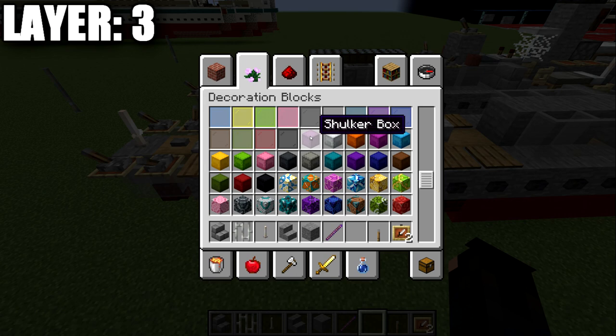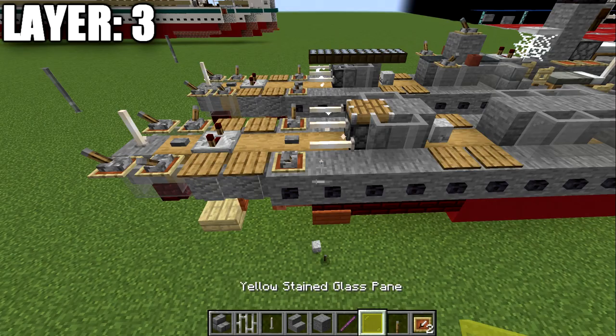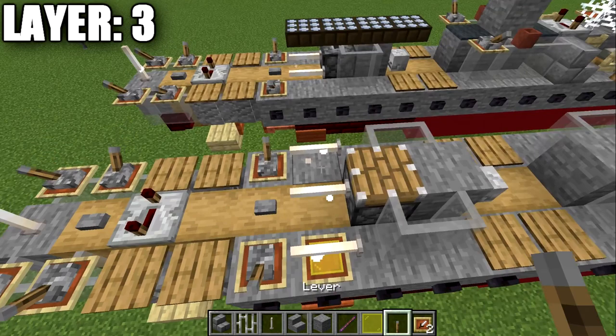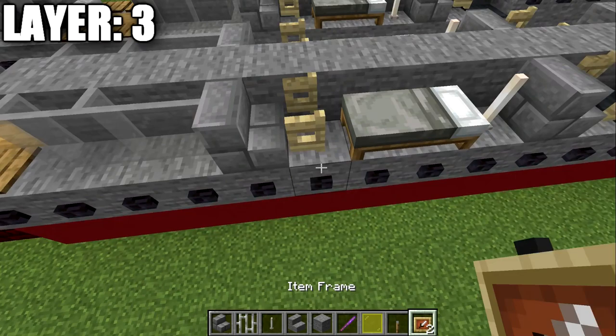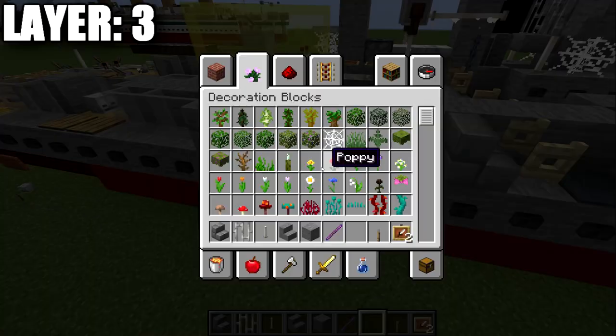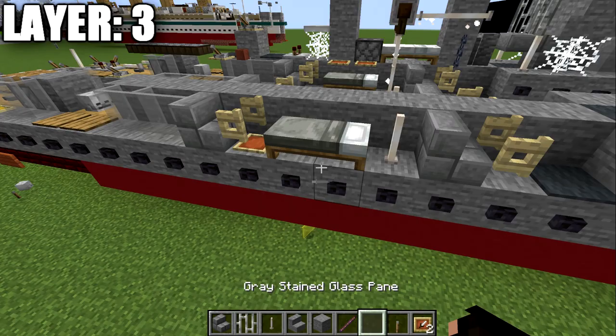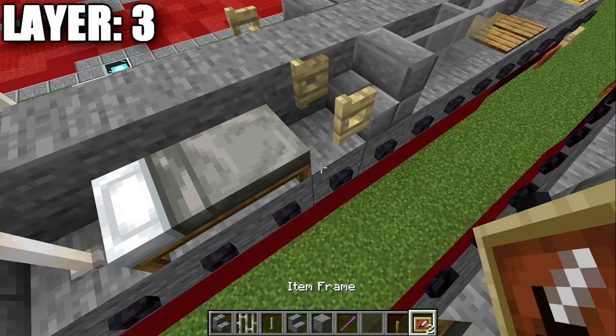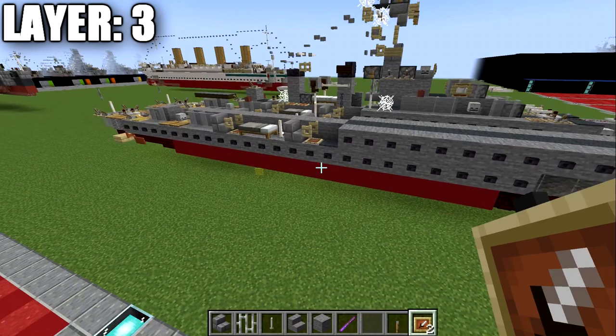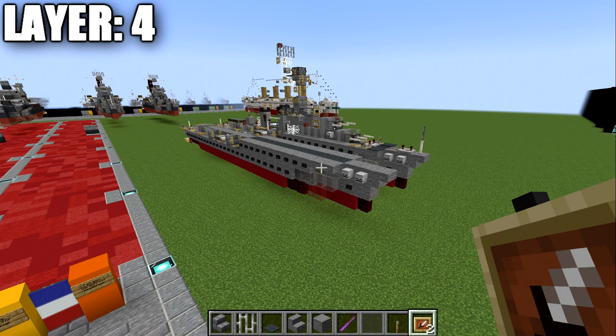One additional feature for Java players: you can place an item frame in a gray stained glass pane underneath your levers, end rods, and fence gates to cover the undersides and keep the deck color consistent. Around the secondary guns, make sure to use gray stained glass rather than yellow. That's a minor detail but helps with deck color consistency. That concludes everything we have for layer number three, and we'll be moving on to layer number four.